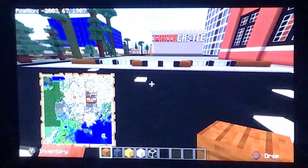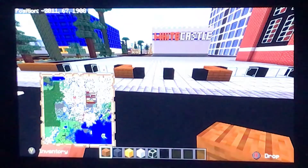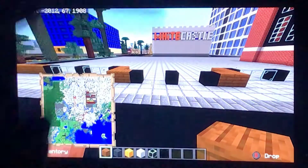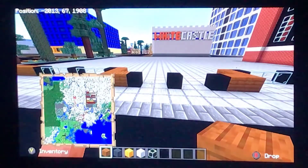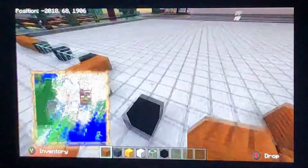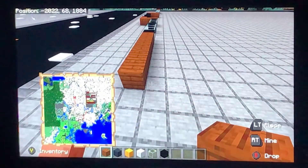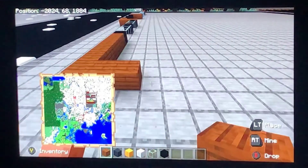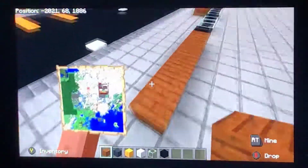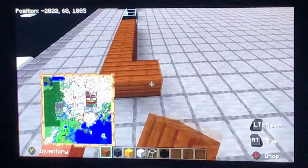I'm filming on a phone — if you see my other videos you'll know. I can't add a thumbnail. So this will be the entrance, okay? Then you want to look on this side, and go this way by five blocks — one, two, three, four, five, six. Actually, you want to go a total of six. So once you have your wall like this, you want to go right by five.